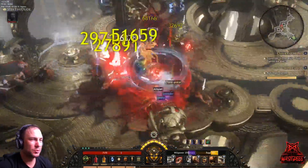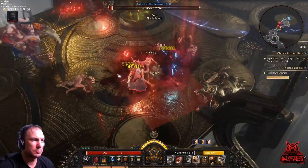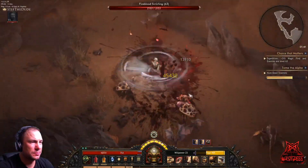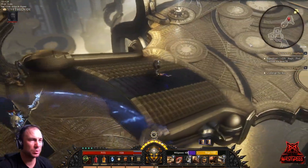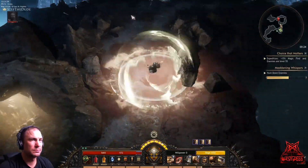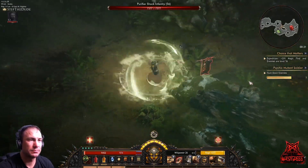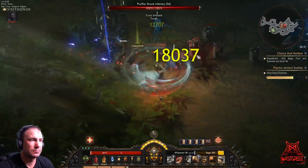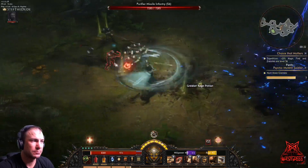Hey guys, welcome! I'm Stef and in this guide I'm going to show you my newest build for the full released version of Wulsen. This is a variation of one of my beta builds, the Bladestorm Warpath, that was really absolutely amazing. We are using Warpath again for mobility — this is really one of the highest mobility skills you can get in this game right now.